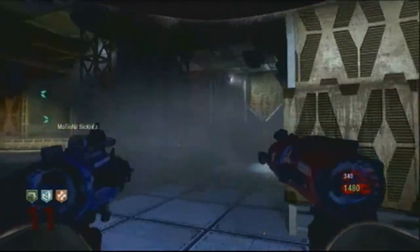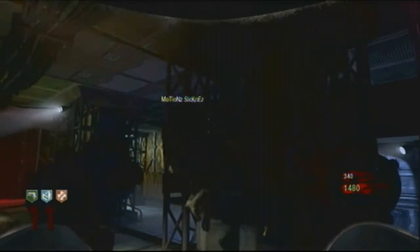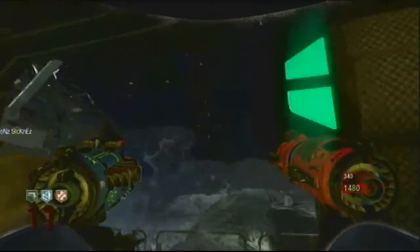It'll float around in the NPL room and then land just above some barrels. Jump and knife it. Then open the doors for it — it's going to fly outside, bounce off the railing.